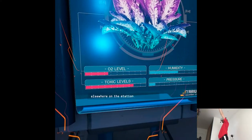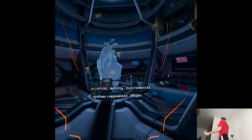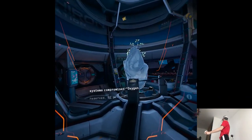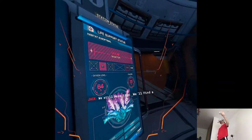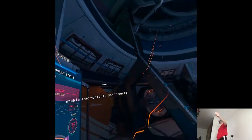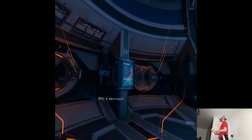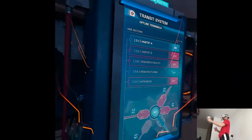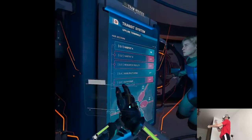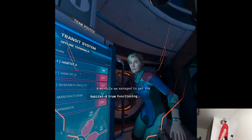Right there with you. Warning — environmental systems compromised. Atmosphere suboptimal. Still no life support. We still have time — we'll find a stable environment. Don't worry. Who's worried? All the routes are inaccessible. Seems we were lucky that we managed to get the Hab A tram functioning.